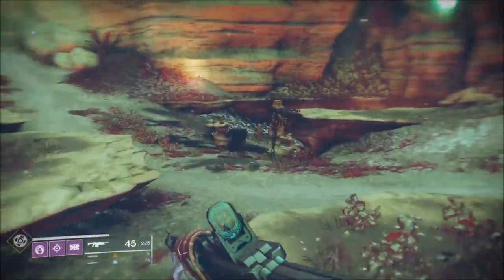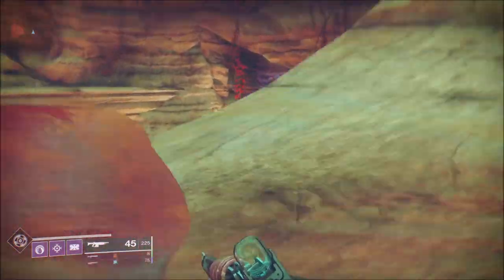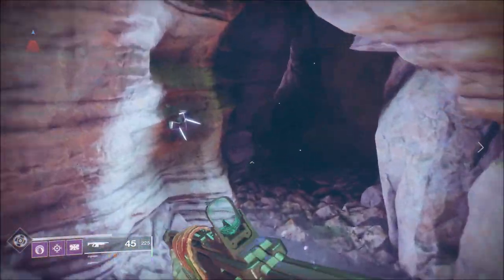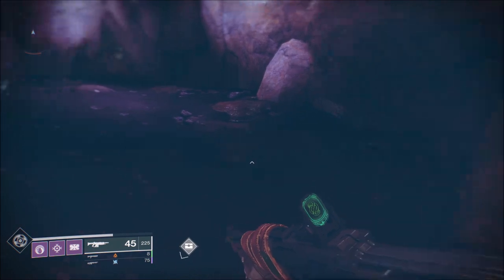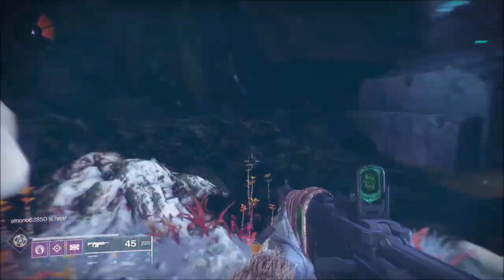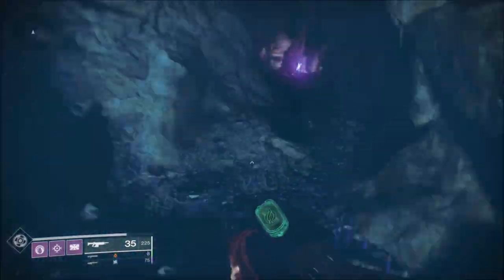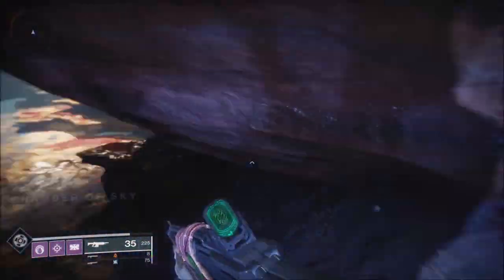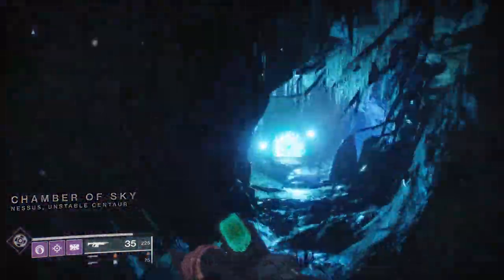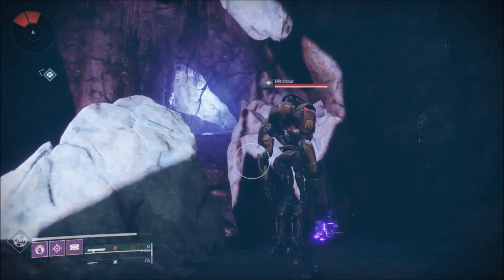The first one is at Exodus Black — much like the Dawning event last year where you had to get minotaur kills for Failsafe. If you follow this path I'm going down here and take a right as soon as you run into Exodus Black, you'll find a bunch of enemies with a minotaur and a portal. Dispatch the enemies, kill the minotaur, jump through the portal, go to the end until the loading screen appears, then turn around, come back, and rinse and repeat. You can get 20 kills this way very quickly.